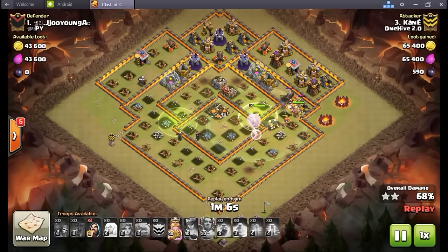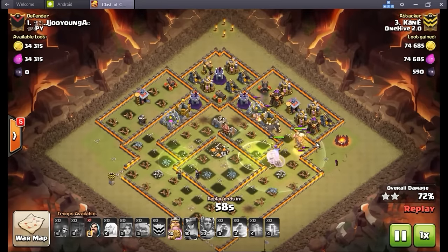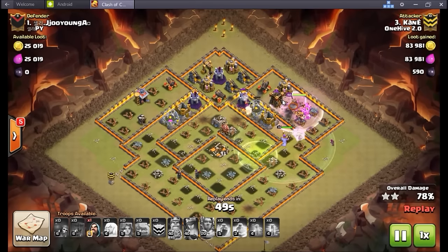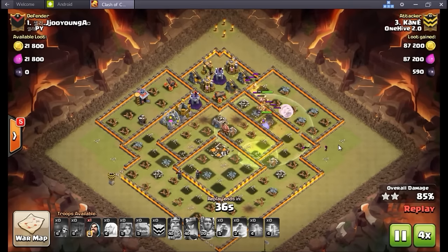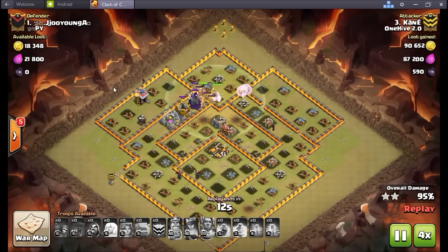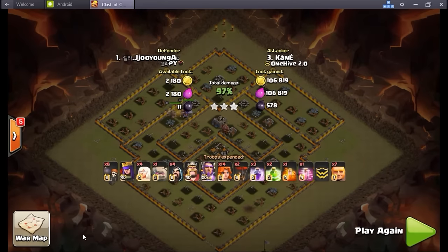Still has about eight or nine valkyries working through the base with a few giants and healers healing everything up. His queen did die in this raid but it doesn't really matter — has so much going still. Grand warden's in there behind, a wizard helping out on the outside doing cleanup. Valks go in, king hits his ability, just pushing everything through, getting that cannon down. From this point on there's just a wizard tower and two cannons to go. So many valkyries still alive — drops a cleanup wiz on the outside — three stars in the bag for Kane on their number one. Nice job buddy, very sexy raid.